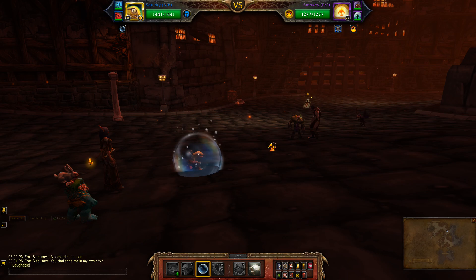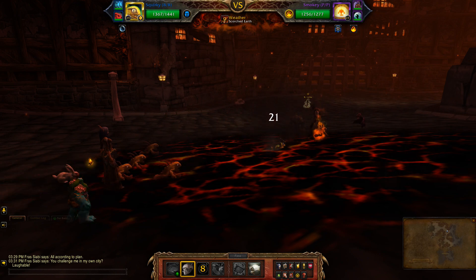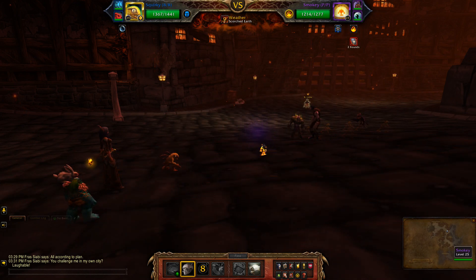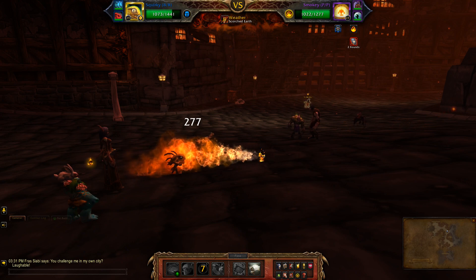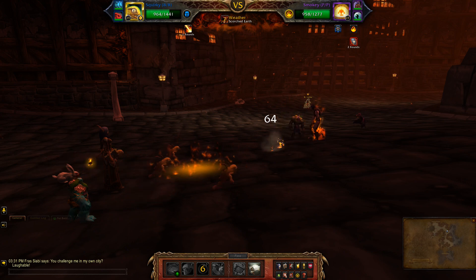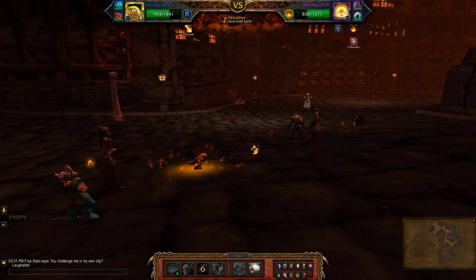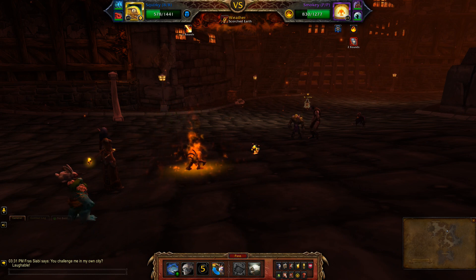Once you've Bubbled yourself, you're going to hit Stampede. Ideally you want Squirky to live through one round when the second pet comes in, because you want to be able to set up Stampede again. Once the first pet dies, if you have 192 health, you're guaranteed to live through one more round.